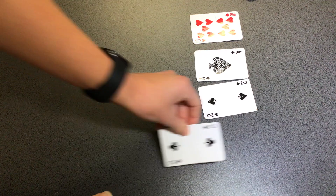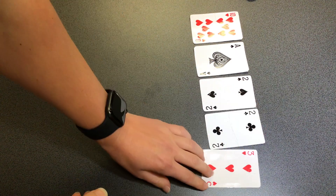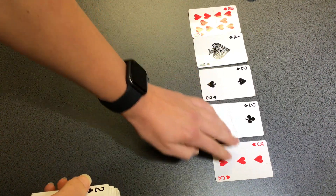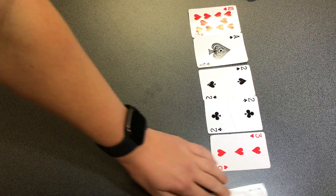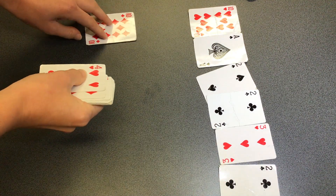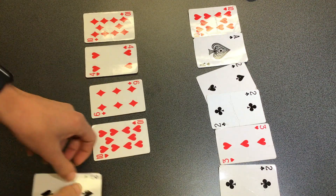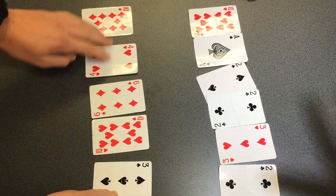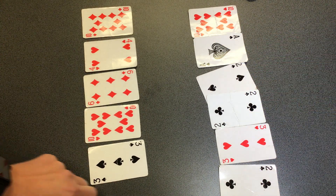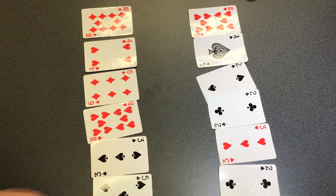We are going to be working on our place value, which is a big focus this week in maths, and working with our addition and subtraction. The aim of the game is to get the closest combination of cards to 100. You can play with normal playing cards if you have them around the house, or you can use any number card.